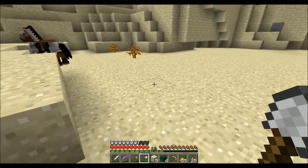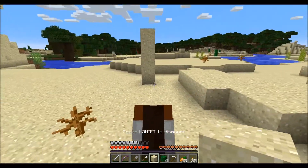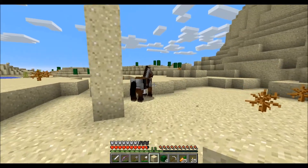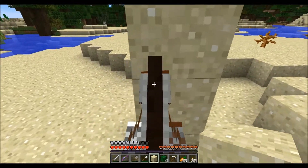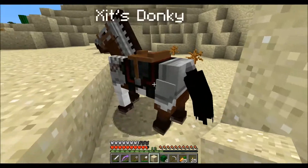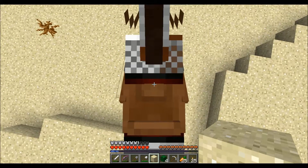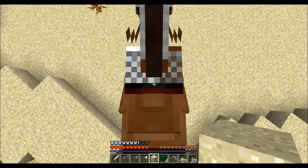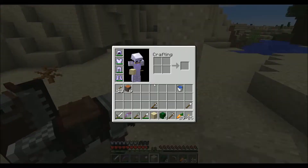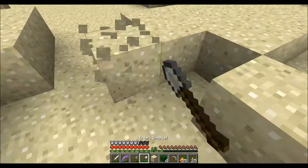Okay. Come here. And... what? What? I didn't think it would jump off. Let's see. Stay, stay. Stupid horse. I can't place a block — why? Why are you so stupid? Oh, God damn it.